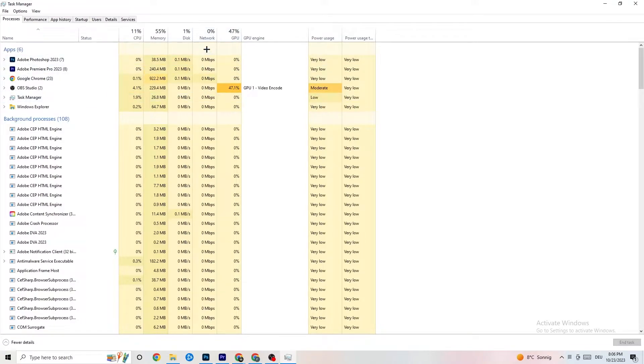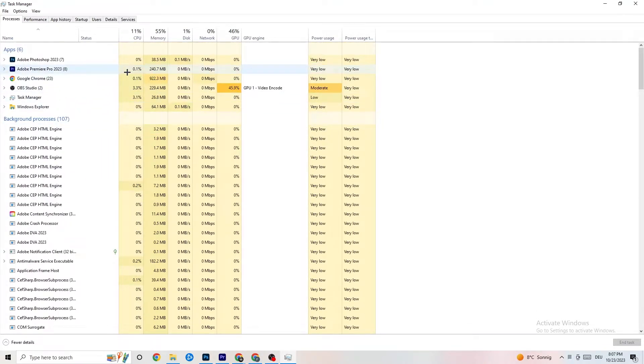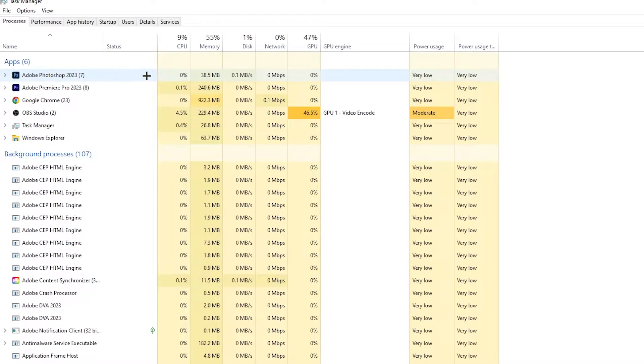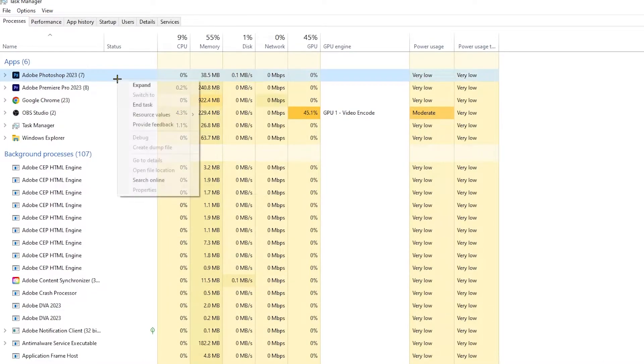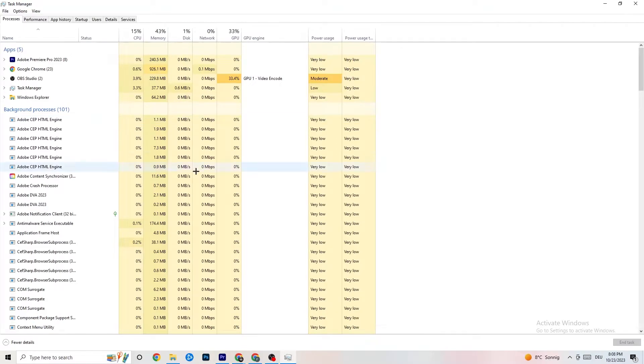End every single task that is currently using too much GPU or CPU. Focus especially on apps, but also end any background processes with excessive CPU or GPU usage. Right-click on them — for example Photoshop — go to 'End Task.' Repeat that for every program showing high usage, highlighted in yellow or red.